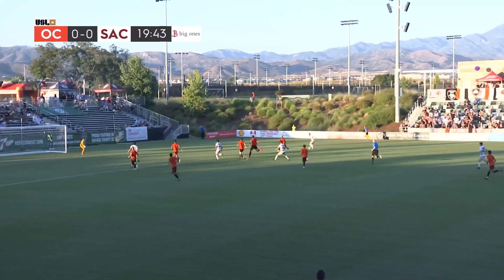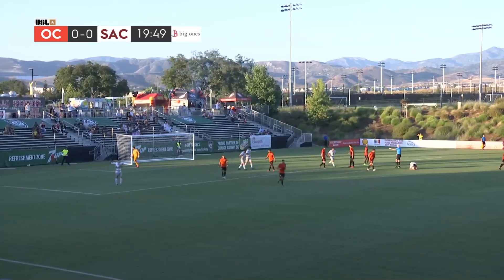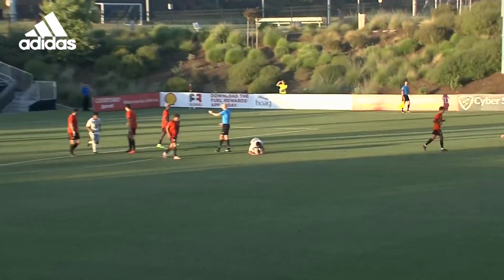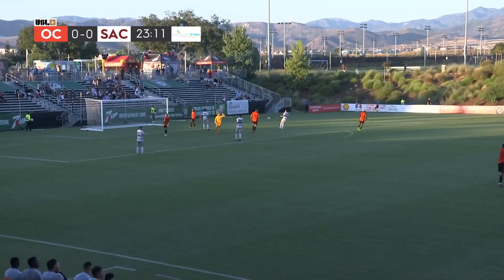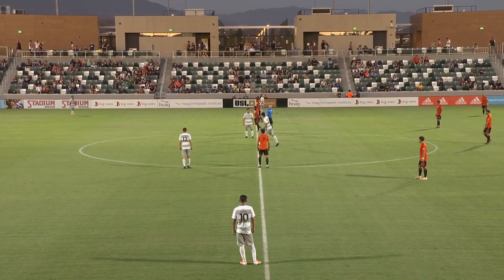He comes out on top, drops one out wide. Sacramento on the attack, to the top of the box — the strike is there and just over the top of the crossbar from Gomez. They have been overlapping and putting on all the pressure. This time the ball goes wide, and Sacramento gets away with one. Here they come at the other end of the park — another opportunity, one-on-one, wide off the target.